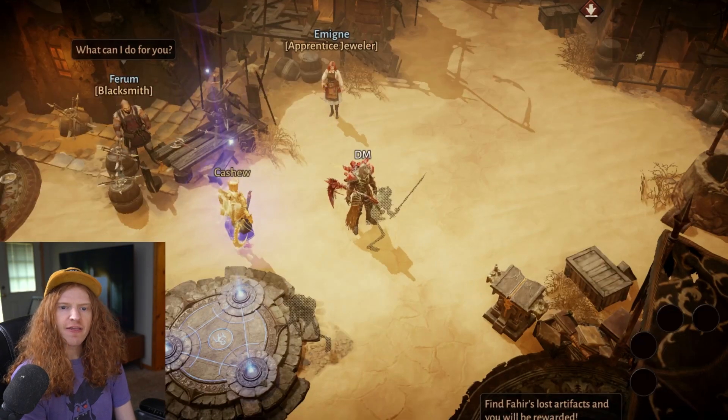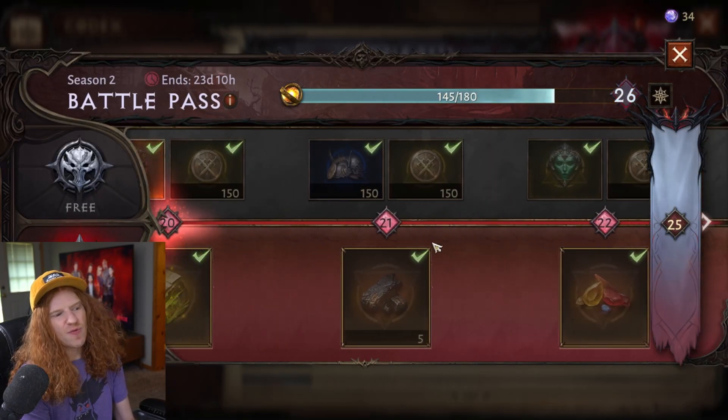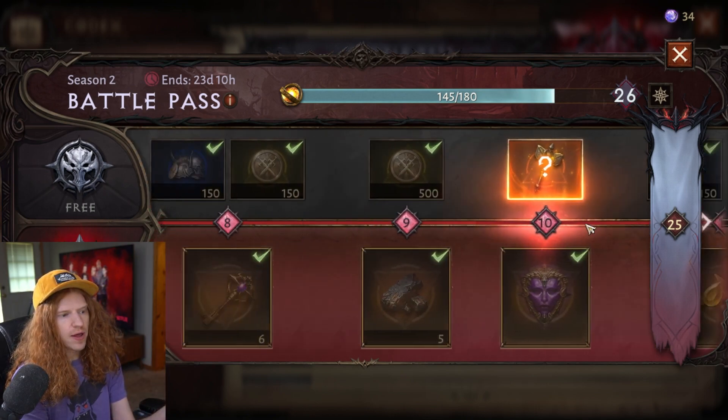The battle pass has some items in it that you can't get literally anywhere else. If you go to the codex and go to the battle pass, you can see — okay, it's got the basic items, it's worth the five bucks maybe, that's the debate — but there's something in here that I didn't realize.